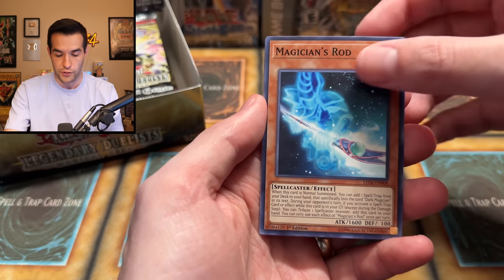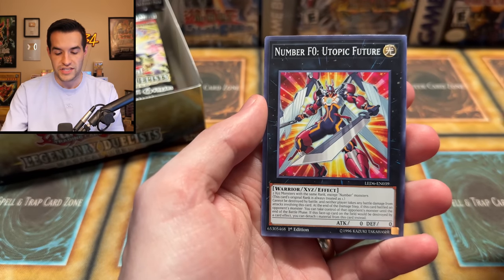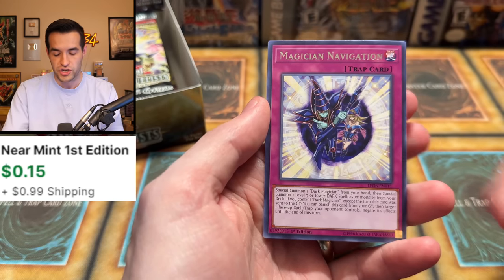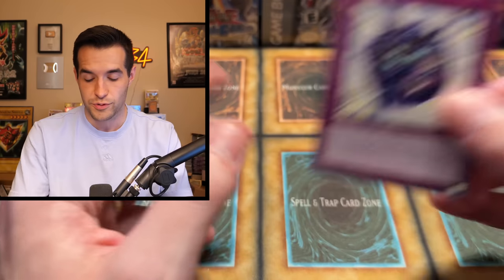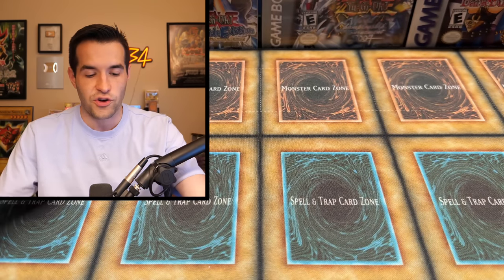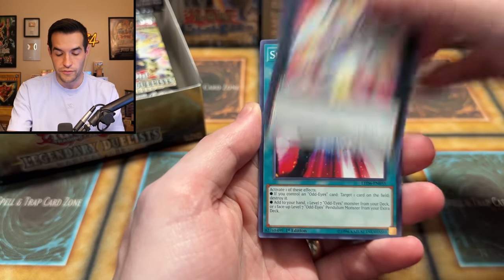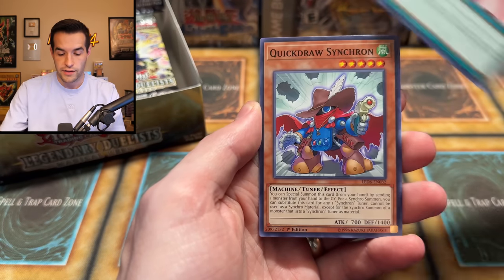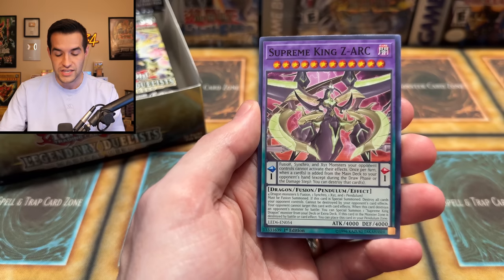Magician's Rod — this is such an awesome card for Dark Magicians, a nice common version. We have Number F0: Utopic Future, Magician's Navigation — not that crazy in IRL play but decent in Duel Links, and you can get a free Dark Magician. Spiral Flame Strike, Quick Draw Synchron — nice Edison card. Supreme King Z-Arc, which is like a Secret Rare in Maximum Crisis.